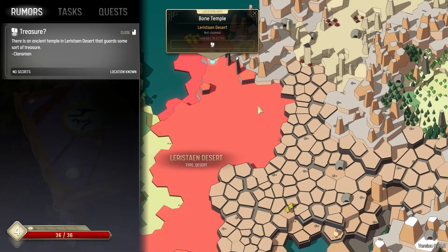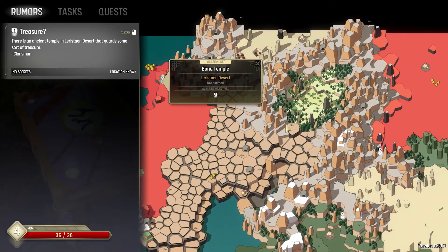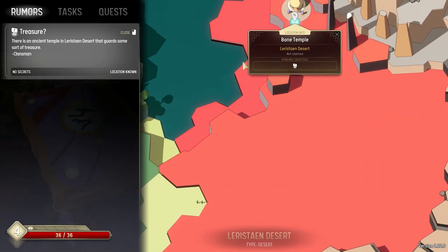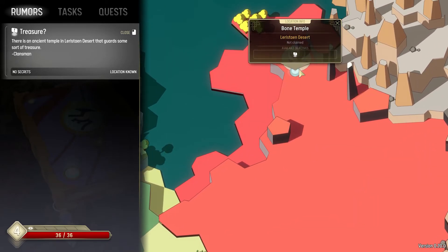Using the scroll wheel and WASD to pan the camera, you can see where you currently are. It's not very far off — not even halfway across the world — so that might be a worthy objective to investigate.